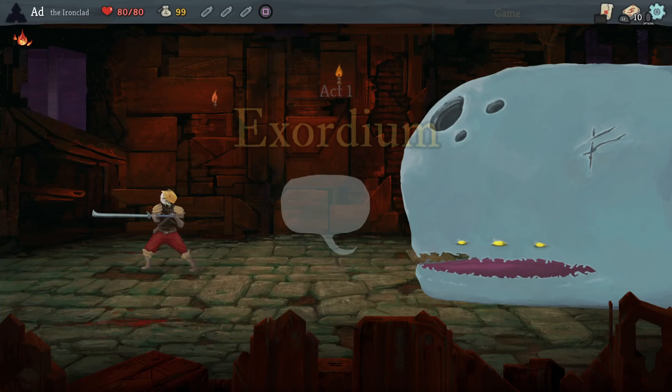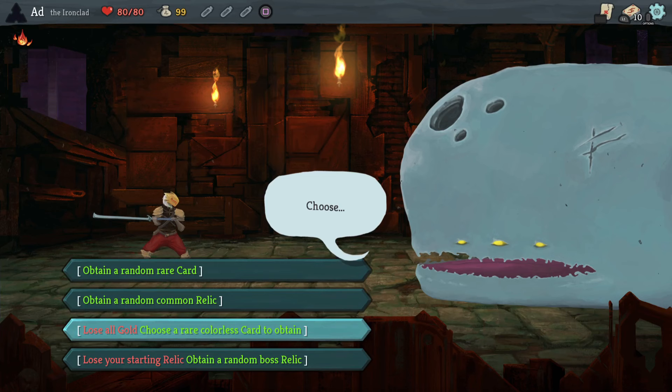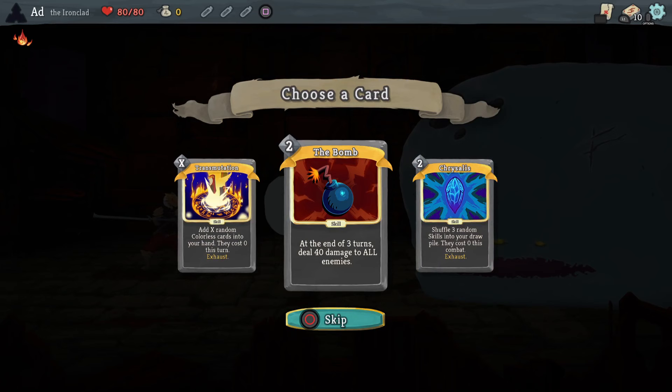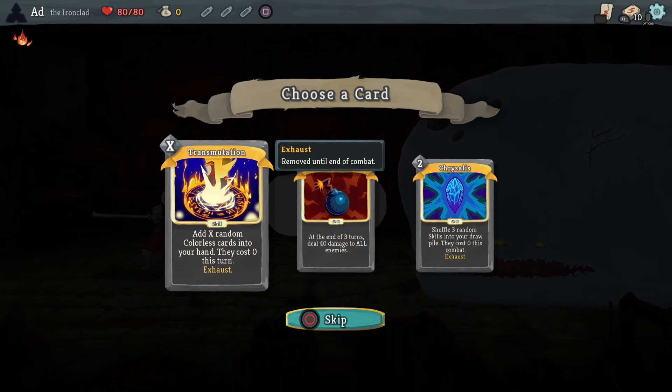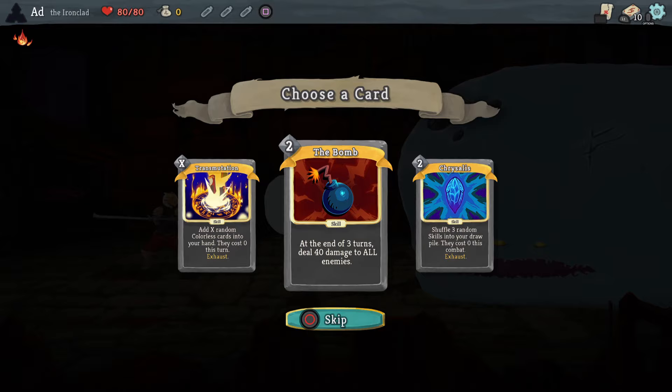Alright, I've got a few options here: lose all gold, choose a rare colourless card to obtain, or a common relic or random rare card. I think we'll go for the rare colourless card — for 99 gold that's a pretty good trade-off. The bomb is actually not that great in Act 1. Transmutation adds X random colourless cards to your hand and they cost zero this turn. Shuffle three random skills into your draw pile — none of these are good for Act 1. Let's go for the bomb, and we might not be using it immediately.